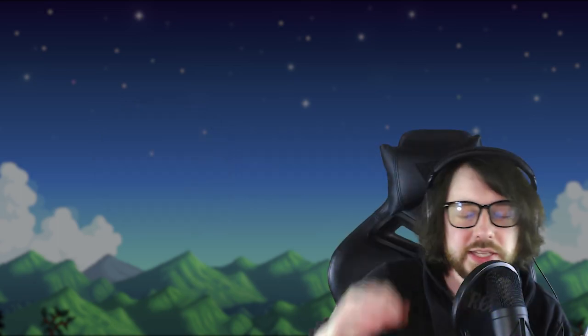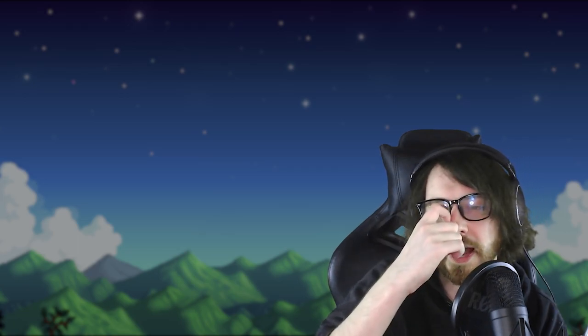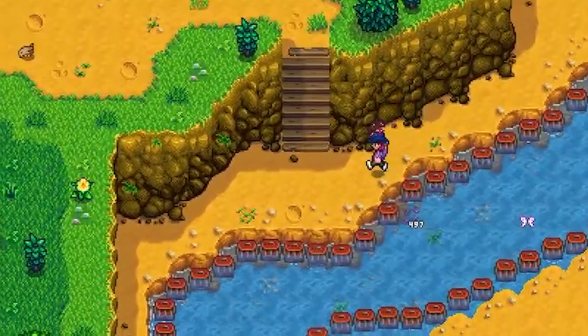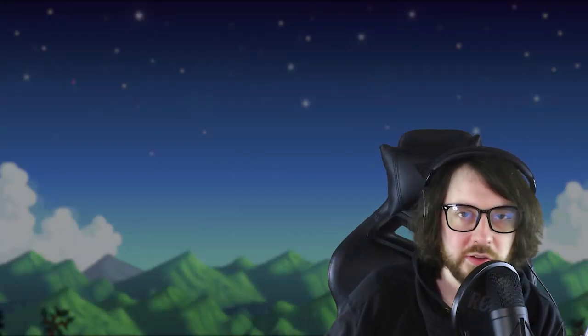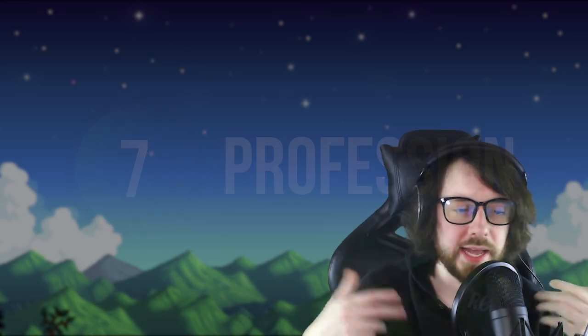Number six: if you hate fishing, that's totally fine — it's a very unforgiving mini-game. If you get to fishing level three with the training rod, you can actually reach level 10 without fishing anymore by using crab pots. Place them in the water, fill them with bait, and the next day you'll get either garbage or a creature. This gives fishing XP, so you can level your skill without actually fishing — crab pots are great for this.